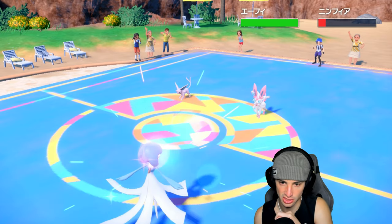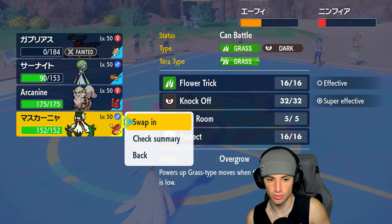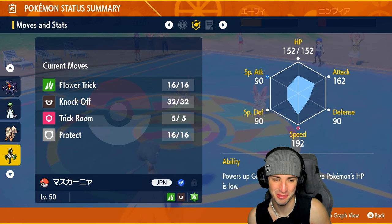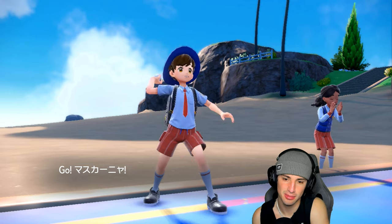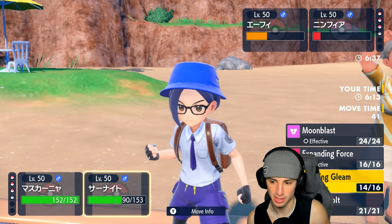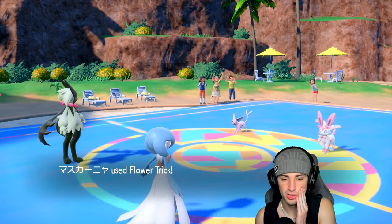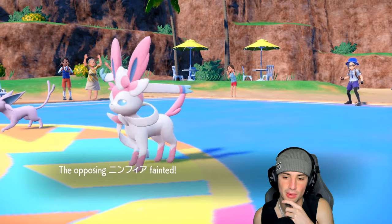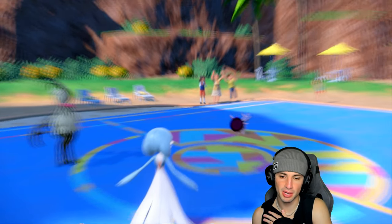Good damage. From here we need somebody to outspeed Sylveon — Meowscarada is flying out here. I'm gonna save Arcanine and go Meowscarada. I could go for Quick Attack on Sylveon but I'm a little afraid of that. I'll go Flower Trick to pick up the KO into that slot. I probably should have Flower Tricked the Espeon and had Gardevoir outspeed — that would have definitely been the better play.